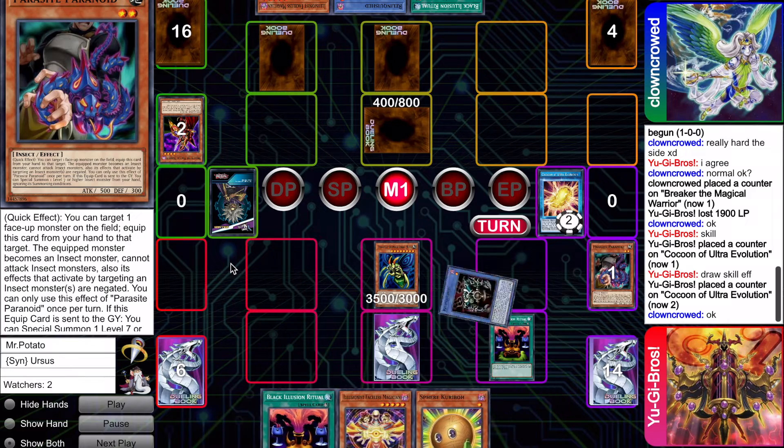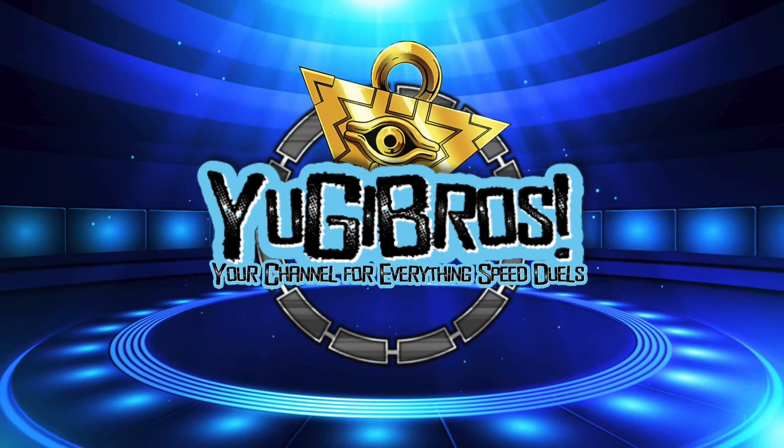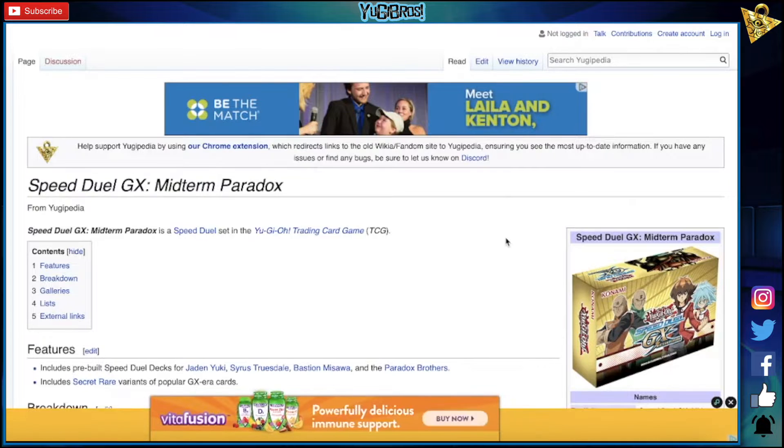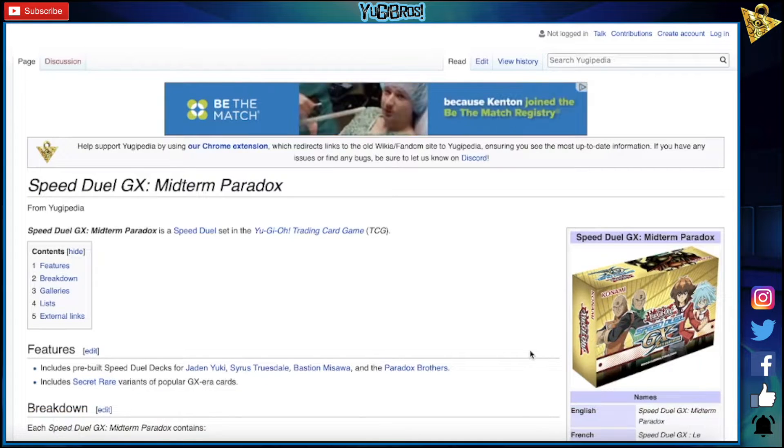5, 4, 3, 2, Yugi Bros! What's up guys, it's Yugi Bros, and I've been told that the SpeedDuel GX Midterm Paradox Box — say that five times fast — has fully been revealed, so we are going to go through the list one by one and live react.